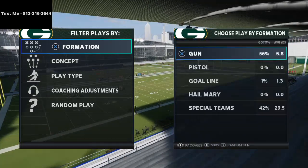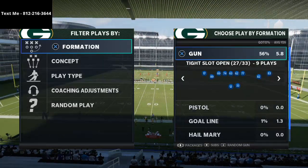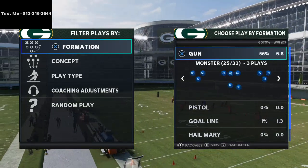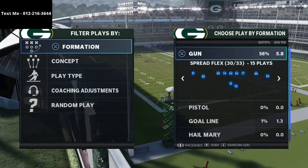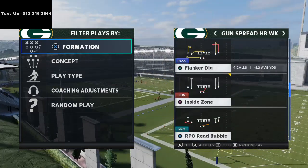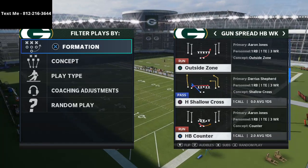I learn not just from my own lab work but from other people as well. It's a copycat league and just like the NFL we have to watch film and learn from other people. I found a Cover 4 bomb out of the Shotgun Spread — I think it's the Spread HB Week formation — in the Spread playbook. There are some really good plays in there, including an outside zone and a counter, but the play we're going over is H Shallow Cross.